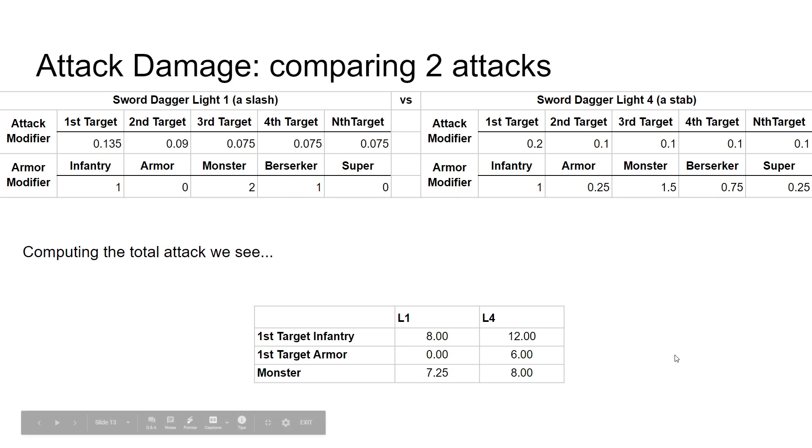That gets a 0.135 multiplier. If there's nothing else going on — no talents modifying your damage — you just take layer one, your effective hero power, multiply by layer two, your overall attack modifier, and you get an 8. That's literally the amount of damage you would do in the game. It's that simple. Let's compare light four, which is a stab, to light one, a slash. Fatshark is trying to make these attacks feel the way they should. The stab does 0.25 versus armor while the slash does absolutely no base damage versus armor. They've also reduced monster and berserker damage for the stab, but increased the base damage considerably, so it ends up being a wash versus monster and berserker. So Fatshark has many different dials they can tune to give the weapon exactly the properties they want.